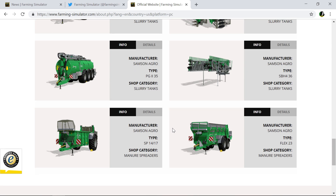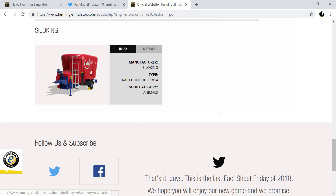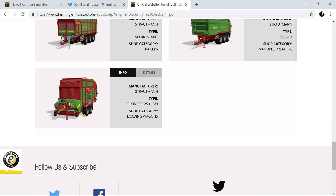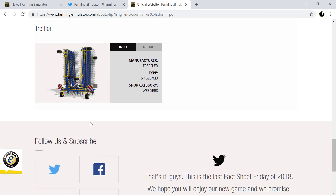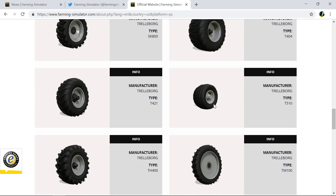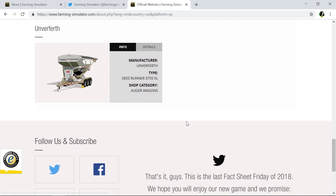I thought there was something we didn't have before but it's all there — silage equipment, Stara, ATM weights, Strautmann. That looks new — nope. Trelleborg are providing most of the tires with Michelin coming in close second. TT — this is new... or maybe not. It's more of a seed tender but I think it can also be used as an overloader.